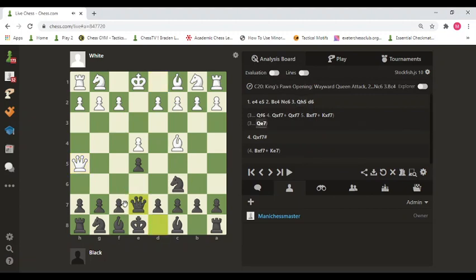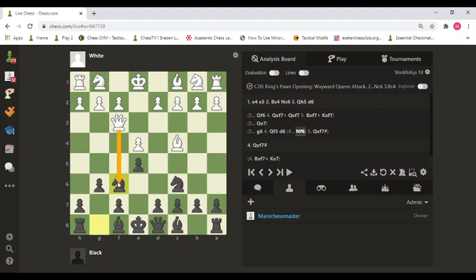Another option is to go queen to e7 to protect the pawn, or you can also block the checkmate. If white plans for a checkmate again, black needs to be careful and avoid moves like d6, which again allows the four-move checkmate on the weak square. Black should play something like knight to f6 to block the attack — white cannot capture this knight because it has support.